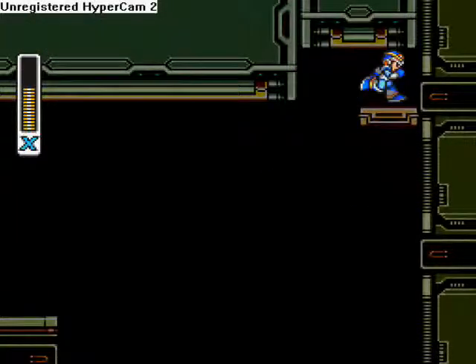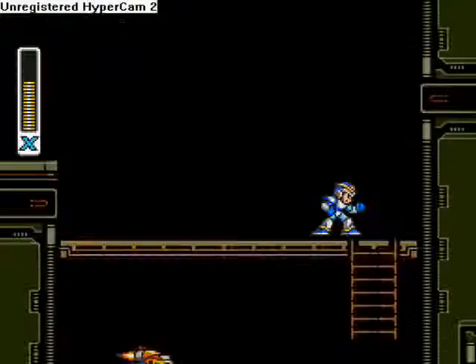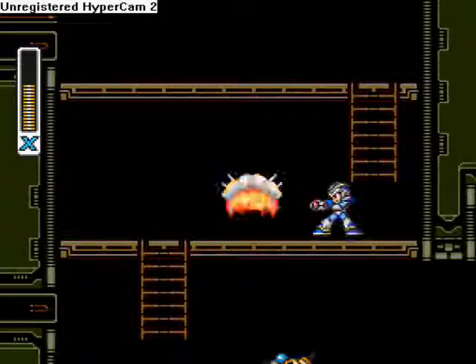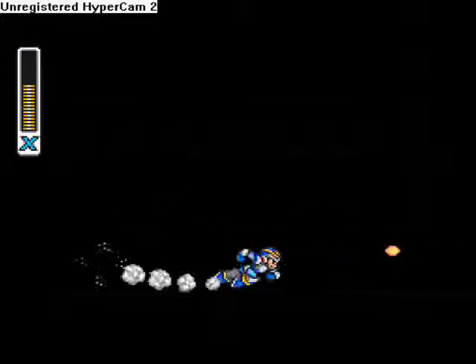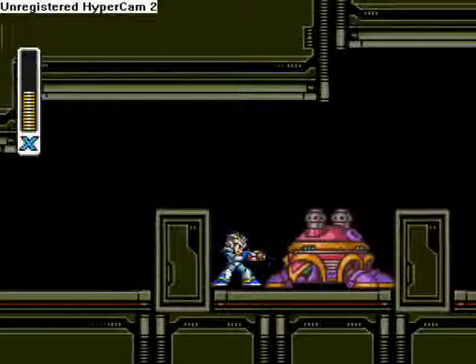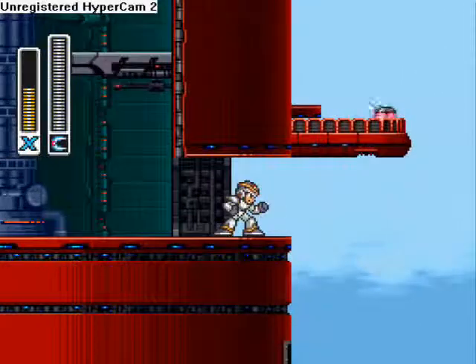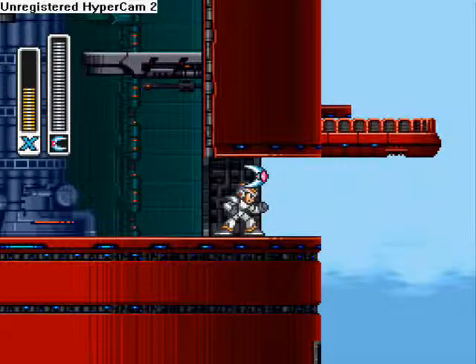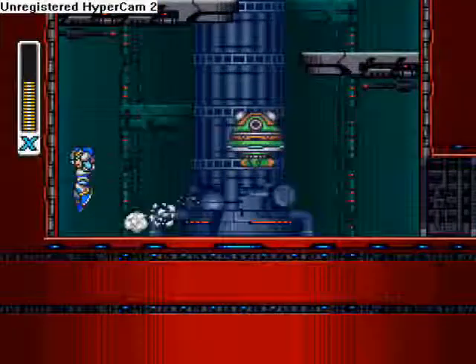Gotcha! Finally! Ow! You've got to do a speed jump off of this wall, which is really hard to do with your fingers. Moving on. Alright, and that's how you do that with the boomerang, which you get in this level. How stupid is that?